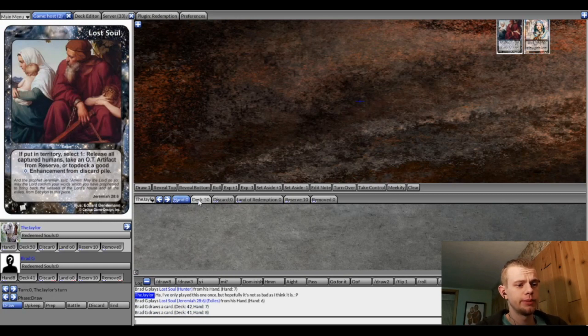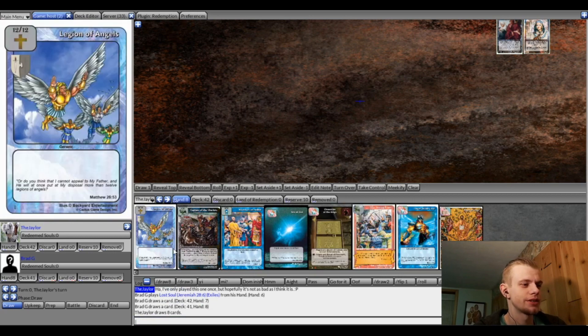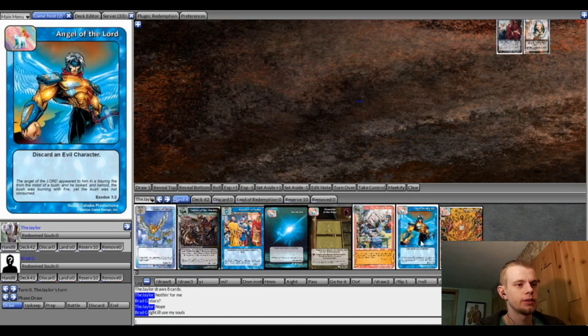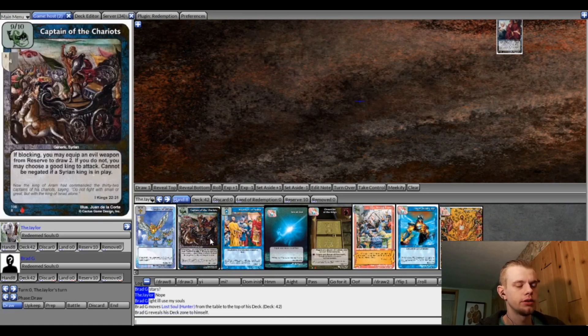We're getting into the game here. I'm just gonna commentate like I would for a game I didn't play in or one that's happening after the fact. Brad started off with an Exiles and a Hunter's Lost Soul. I started out with no lost souls, one star ability Root of Jesse — no point in using it because there were no humans to bounce. Brad just went ahead and used his lost souls: the Hunter lets him exchange for an OT lost soul in his deck, and Exiles lets him grab an OT artifact from his reserve. He takes Angel of the Winds with Remnant — Angel of the Winds can basically turn into any hero in your deck if you're playing humans — and with Exiles he grabbed a card with David.